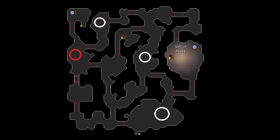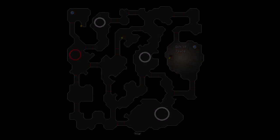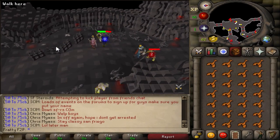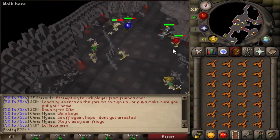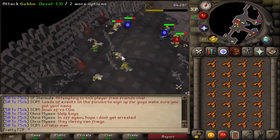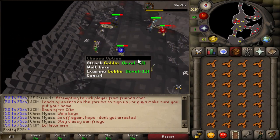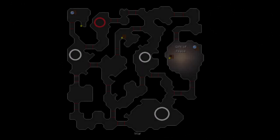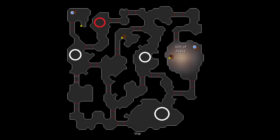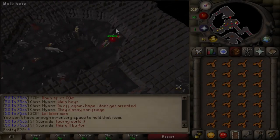We'll start with the level one safe spots — I've got four of them. As you can see on the map right now, the one circled in red is the current one, and as I move from each safe spot I'll bring up the map again so you'll see which one I'm talking about circled in red. The first area is just south of the entrance. When you enter the Stronghold of Security you'll come down here, see a fence, and all you have to do is range or mage over the fence to easily safe spot the goblins in this area.